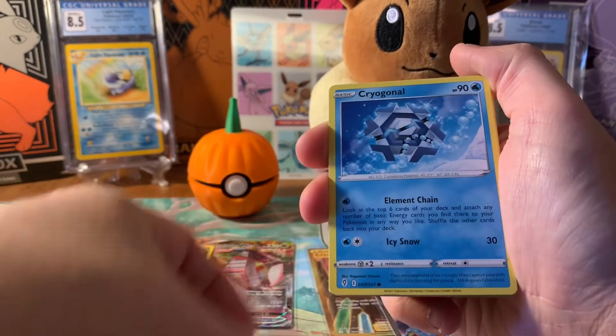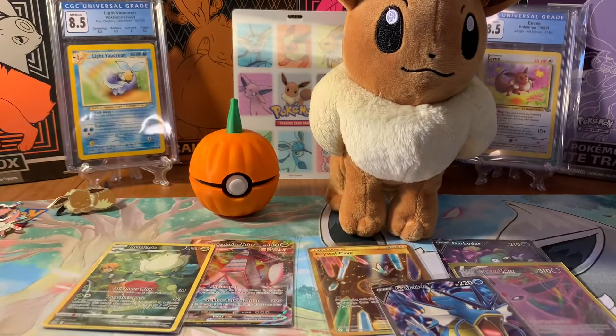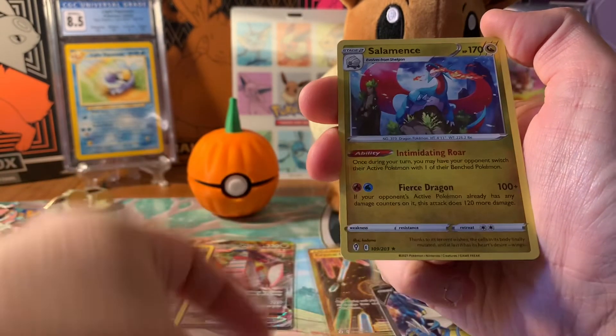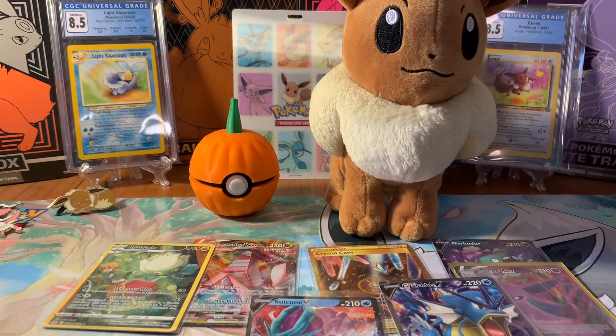Dwebble, Rufflet into a Shiftry. Down to two packs — we'll open the Duraludon pack artwork. I'm hoping so much. I can't be too upset — we did get that full art Gyarados V and an Espeon, though it feels like they're just teasing me by throwing in those Eeveelutions. Fletchling, Tentacool, Salamence, and we got a Suicune V! Will there be another big pull? We got a V-MAX, a full art, and a V — I'm not giving up.